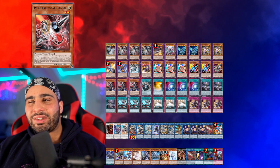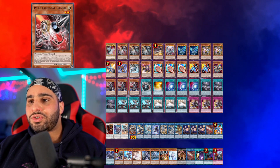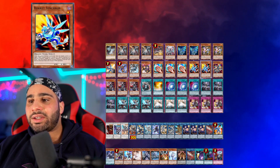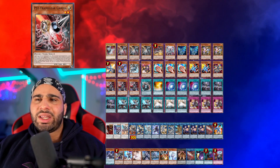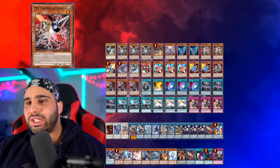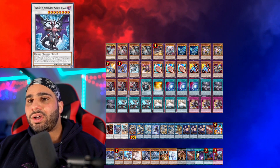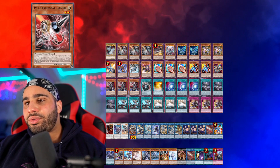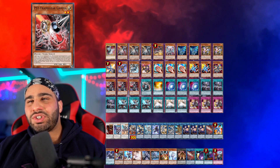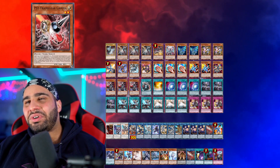Gamma also increases the consistency of your deck because if you use Chaos Space or Ravine's effect to search and your opponent goes Ash, you can go Gamma and then make Needle Fiber, then summon Rocket Synchron, make Striker Dragon, get the Boot Sector Launch, and play from there. Resolving Gamma on your own turn is great, and resolving it on your opponent's turn is also pretty great. These are all light attribute cards so you can excavate them with Chaos Ruler and they work well with Chaos Space. I wouldn't play Ash because it's a fire — the attribute is just too random, you can't discard it for Chaos Space and you can't excavate it with Chaos Ruler.